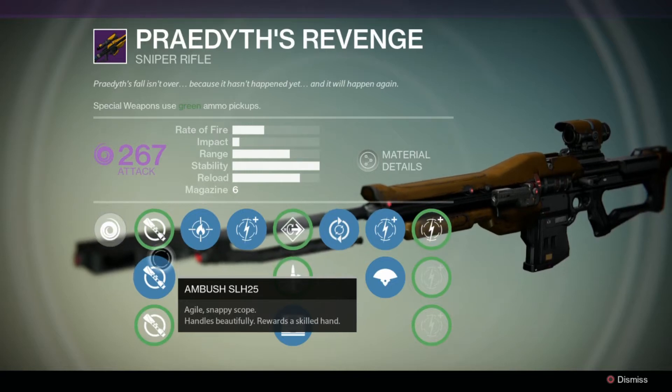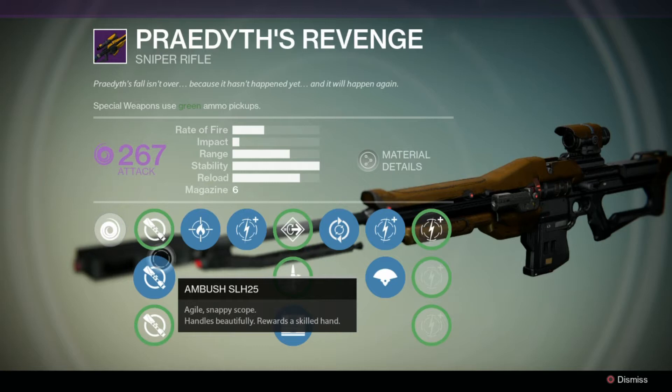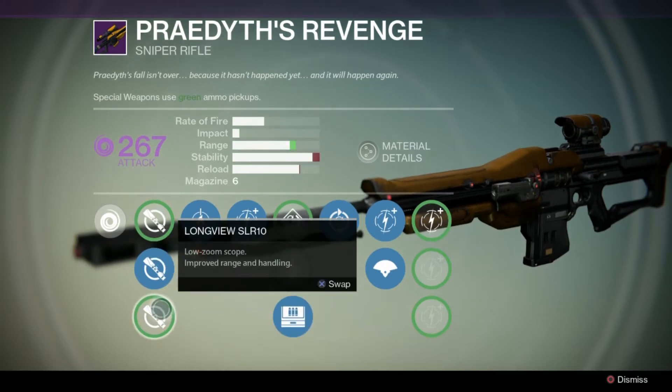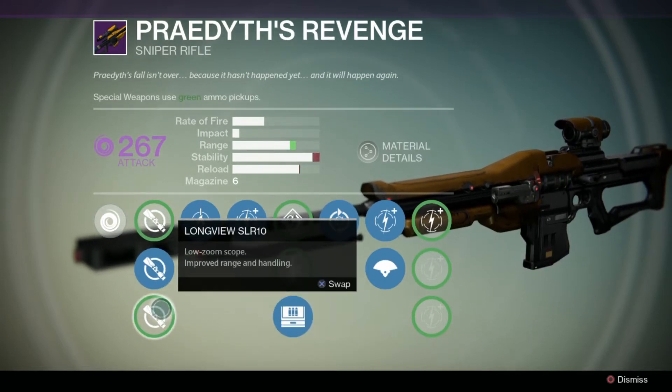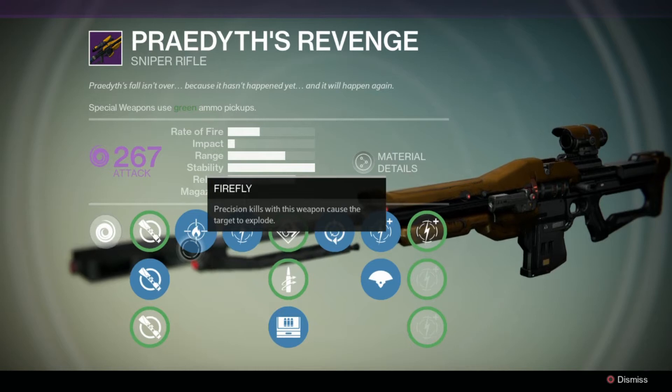We have the Ambush SLH 25 — an agile, snappy scope that handles beautifully and rewards a skilled hand. And the Long View SLR 10 — a low-zoom scope with improved range and handling. On the next perk we have Firefly: precision kills with this weapon can cause the target to explode.